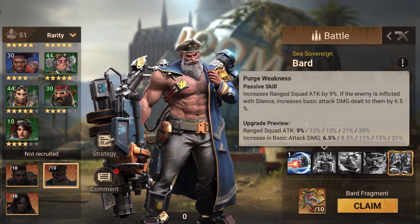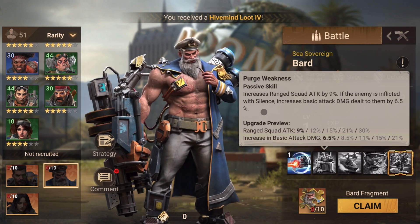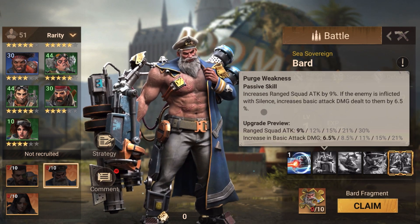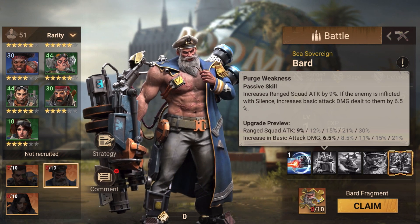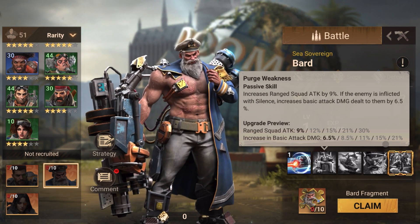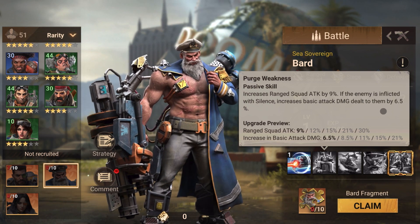His next skill increases range squad attack by 30%, and if an enemy squad has silence inflicted on it, an additional 21% basic attack damage applies. It says the enemy squad has to be silenced — it doesn't say you have to be the one silencing them. So if any other silencing hero is hitting that enemy squad, this still triggers. If you pair him with Julia Chan, you pretty much guarantee this 21% since it has no percentage chance — it just happens if silence is present.